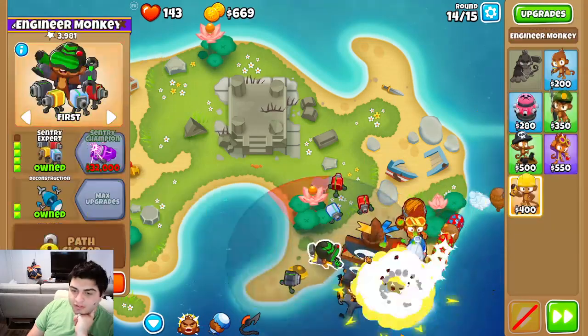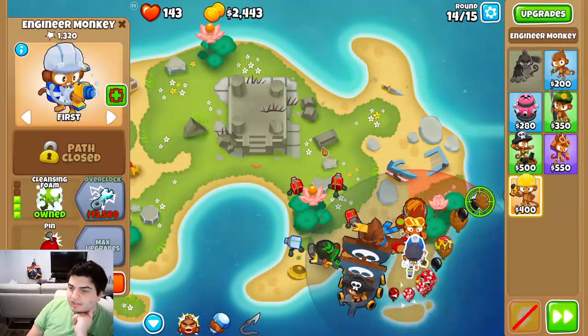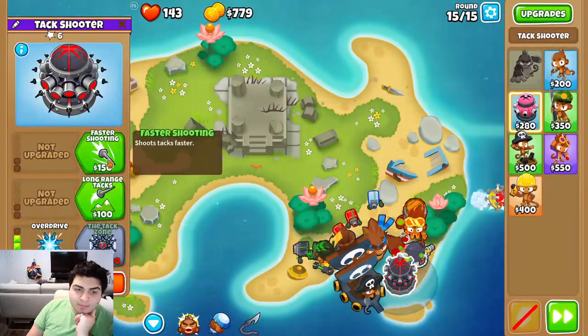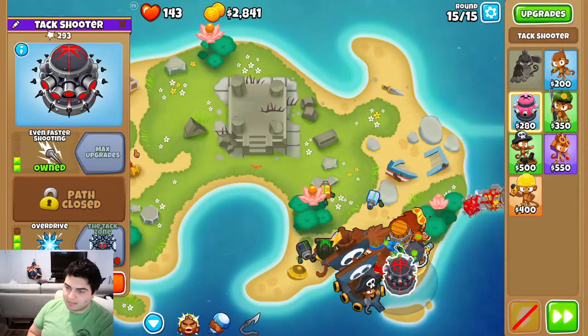We'll go Monkey Pirates. This should be fine for us. We'll go Oversized and Pin just to have it — we'll show off. I think this should work well. Bottom path, it has a lot of tacks, but each of them — I don't know how much damage they do, not a crazy amount.